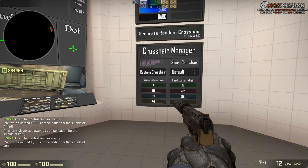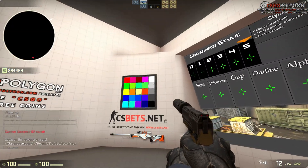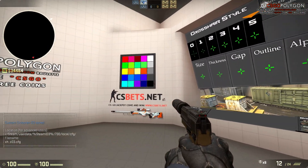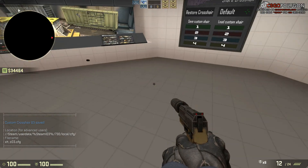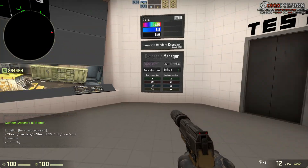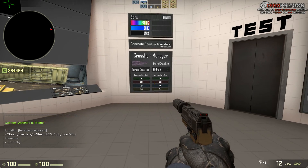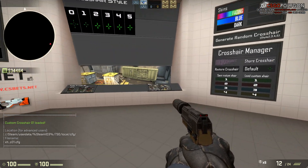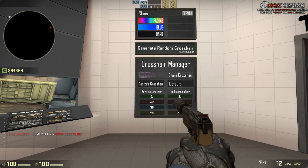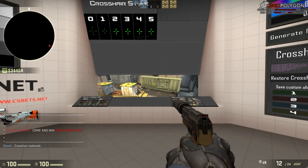Anyways, back to this wall — what you can do is actually save your different crosshairs. When you save them, you have 4 slots for saving. It makes it really easy to have different ones, because you'll be able to load the crosshairs again really easily. If you have a few different ones that you like and you're not really sure which one you prefer, you can just go into this map and change it around to figure out which one you actually like most.